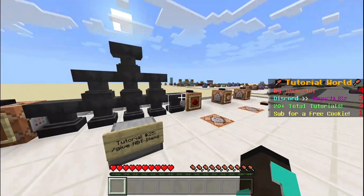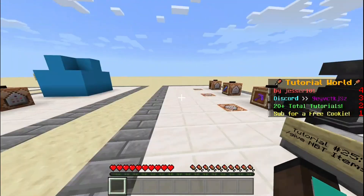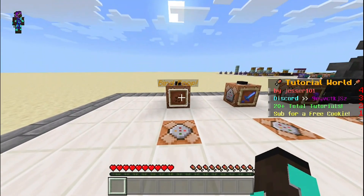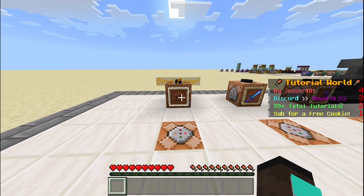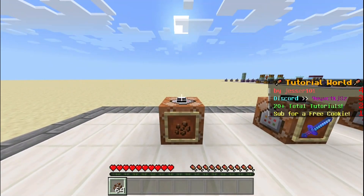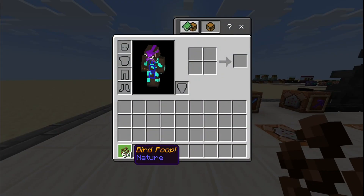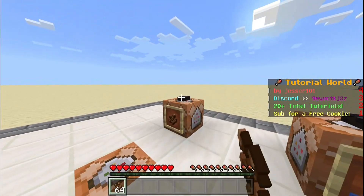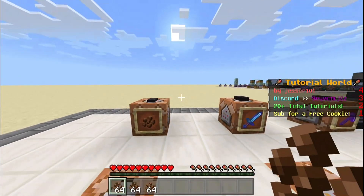So first of all, I'm just going to show you every single example that I've set up here and then we'll get into the commands. So this first one is called 'Bird Poop' — it's literally just a renamed item. So if I press this button, as you can see, I get 64 Bird Poop. And yeah, you can spam it or whatever.